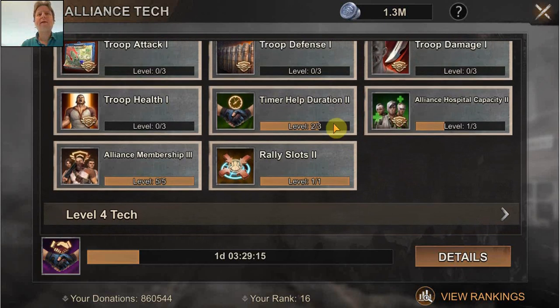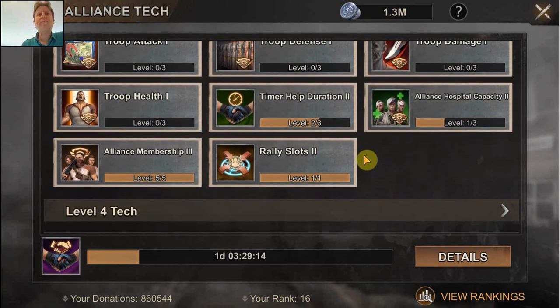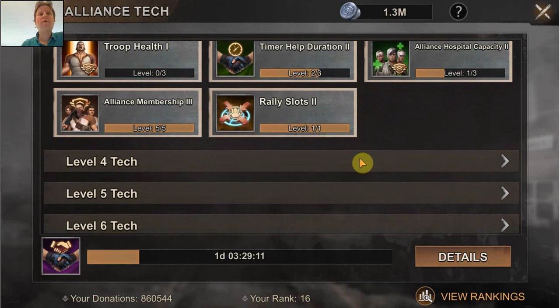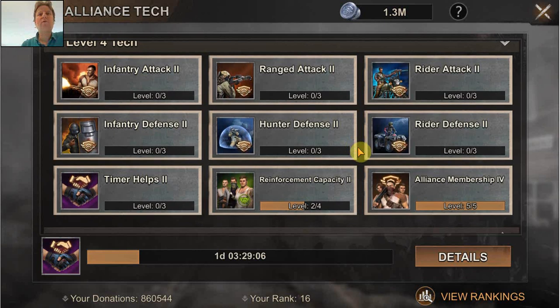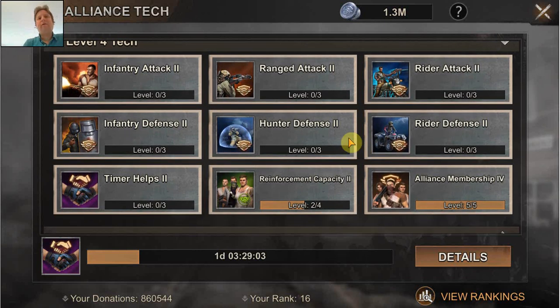Whether you go for things like timer help duration first and timer helps, or whether you focus purely on combat projects — that is kind of a matter of taste, and you can also mix it up a bit. If you can do something in a very quick and easy way, you can increase your timer helps — why not do it? But in the long run, I think you are going to benefit more from the combat boosts.